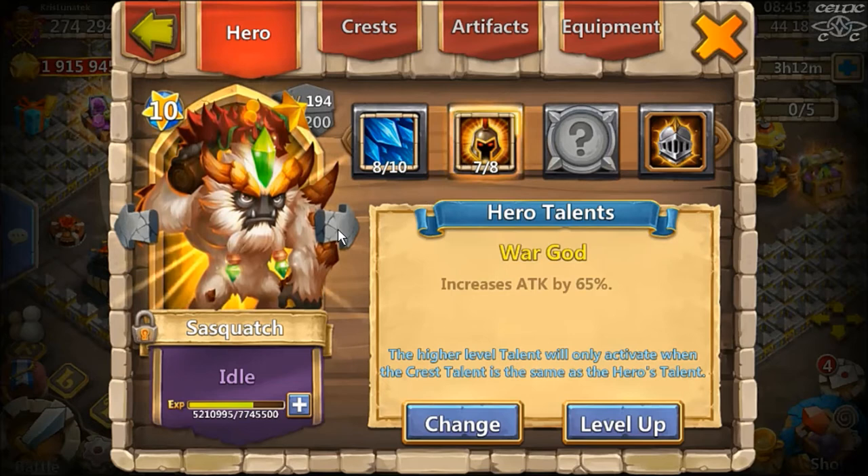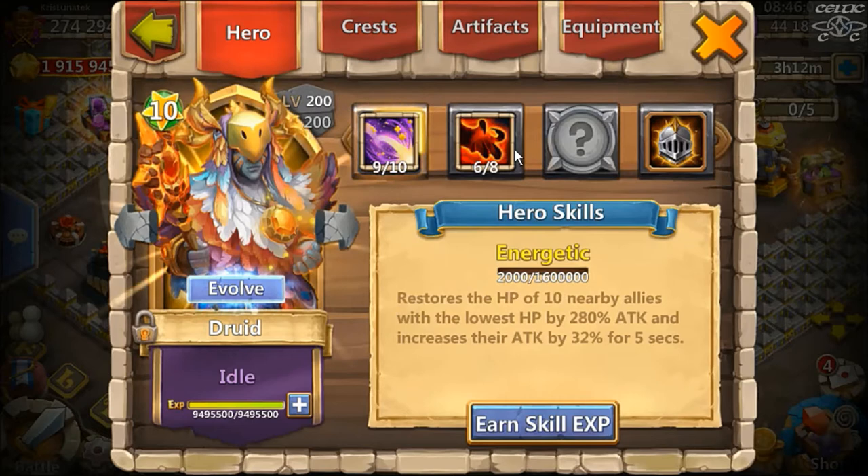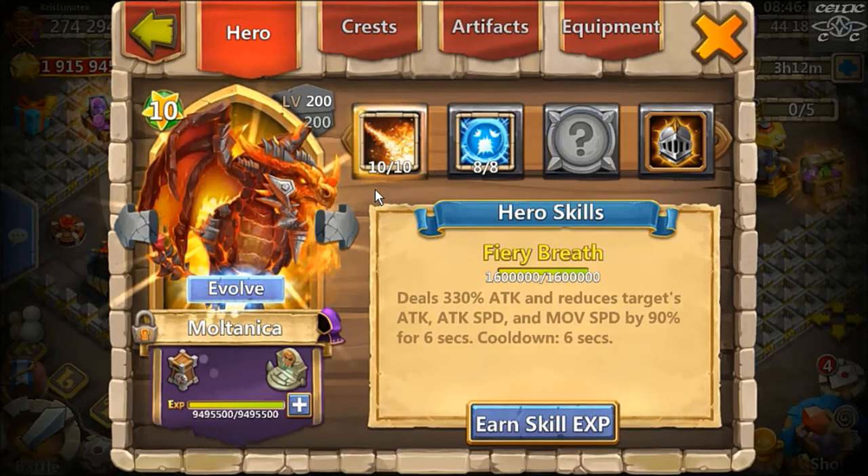I'm hoping Sasquatch is going to be a good investment and he's going to replace maybe Aries on my hero base. He'll come into my team one for Fortress Feud — I may even test him in the next Fortress even though he's not quite maxed out yet. Got him up to crest inscription 94. Druid — War God on Druid, I just need to level that up, only up to skill level 9, only single evolved. Zerg's a good choice for Druid, no doubt.